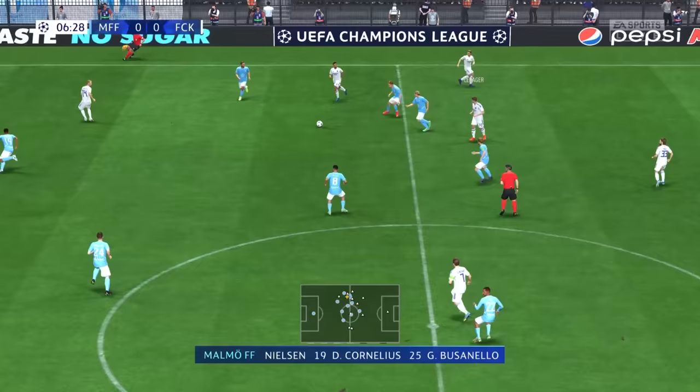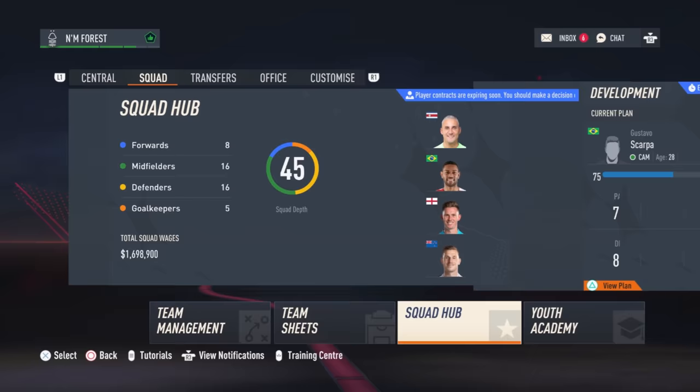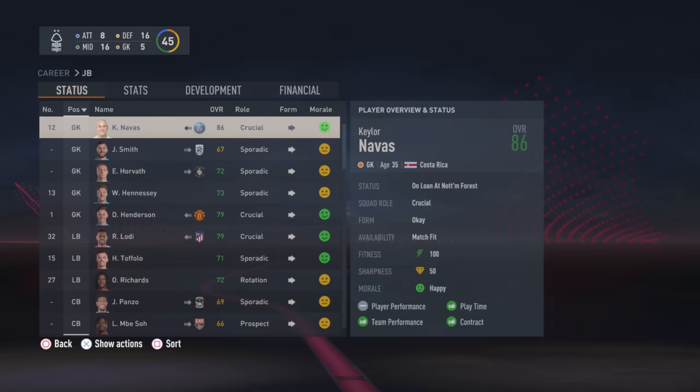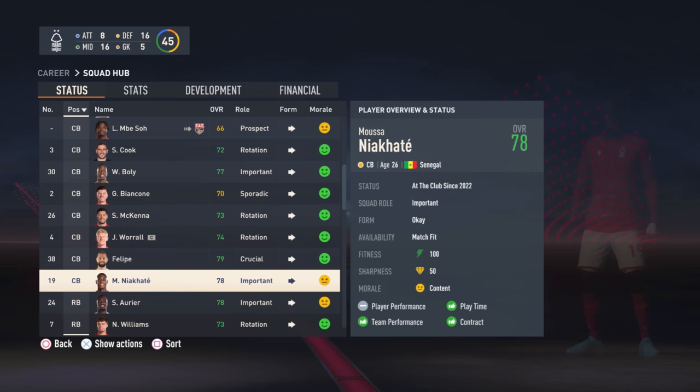Let's run through everything I do on day one of a save, starting with picking a tactic. Now we're in career mode, it's time to decide on a tactic. We're going to look at the defense first because this is the most important part of the save. Have a look and see if you have three good quality centre backs or only two. For Forest, they have Willy Bolly who's a little bit slow, Niakite who's really good, and Felipe who is also really good. So we're going to go for a four at the back simply because we only have two good centre backs.